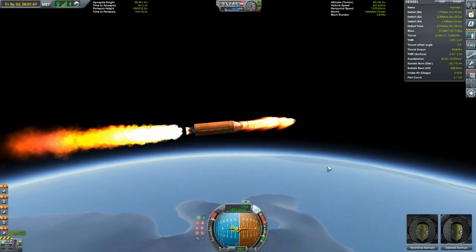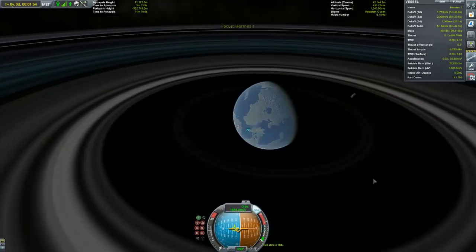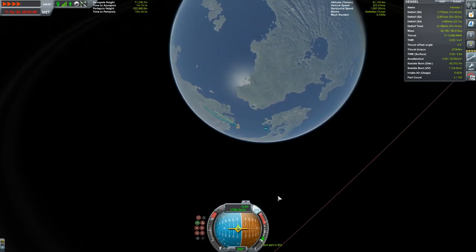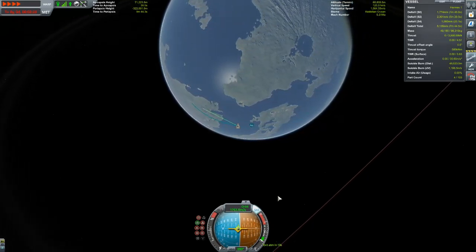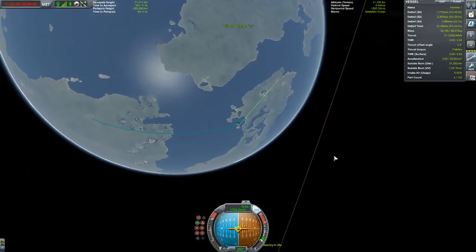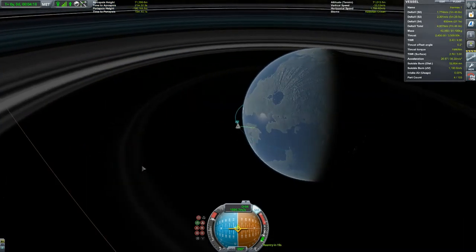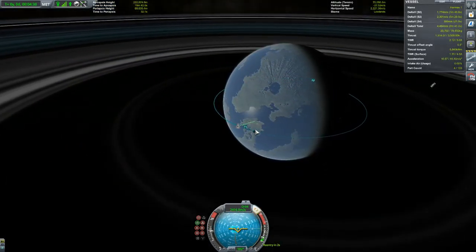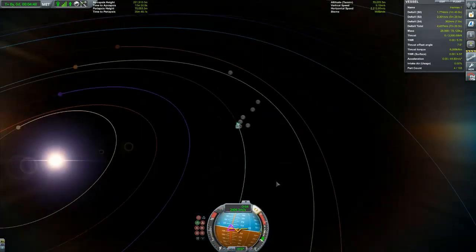Something smart I could have done was add a heat shield and a parachute, because I did actually have enough delta-V to deorbit and land — because I landed on a moon of a foreign world, but I could have actually landed on that world itself if I'd added a heat shield. I had enough delta-V to do that.